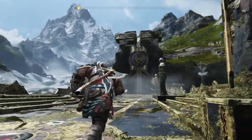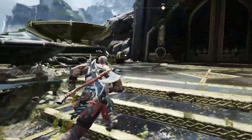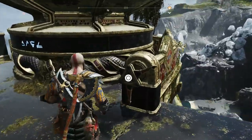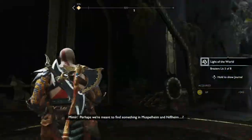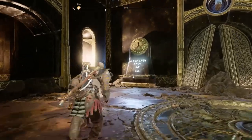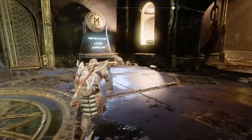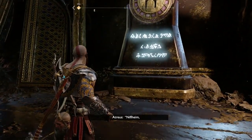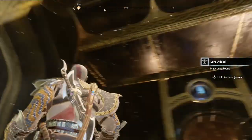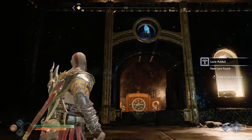Atreus can read that. I'm going to pull the lift up — we'll need it in a minute. Make sure he reads the torches. That should be Light of the World 5 of 8. There's a rune to read just there, and then another one over here as well. Make sure he's read both of them. Then we want him to shoot these three crystals, so make sure he's got light arrows equipped.